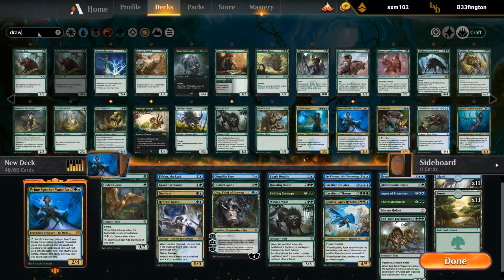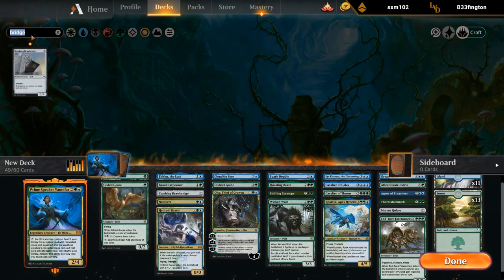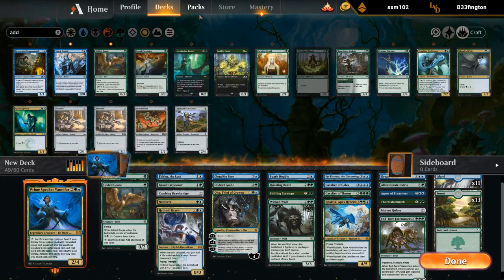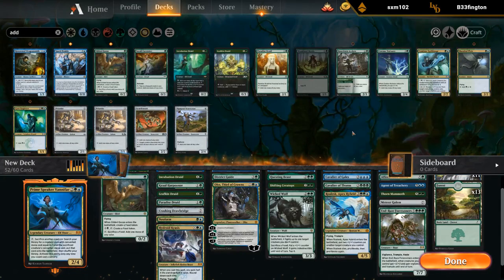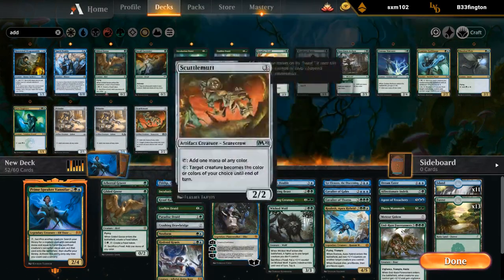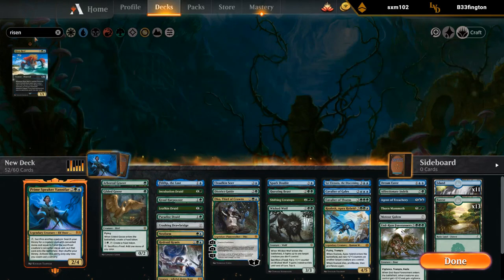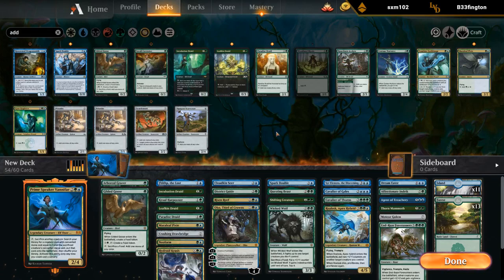Let's add the Drawbridge and give Vanifar haste. Then I'm going to add some mana creatures: Incubation Druid, Leafkin Druid, Paradise Druid. If I'm playing Leafkin Druid and Cloudkin Seer I can probably play Risen Reef too. The Pixie is another good mana accelerant, and I could consider the Engineer, though I'm not sure that's necessary.